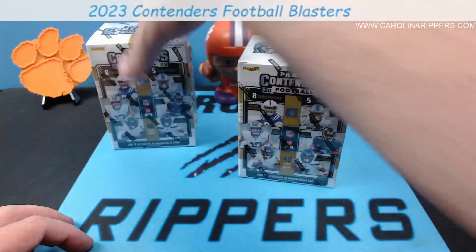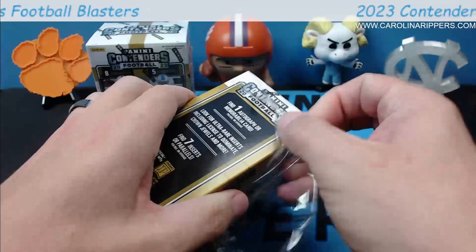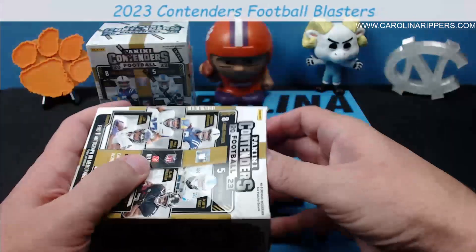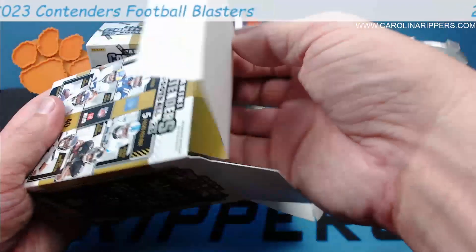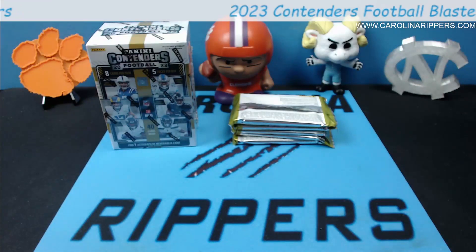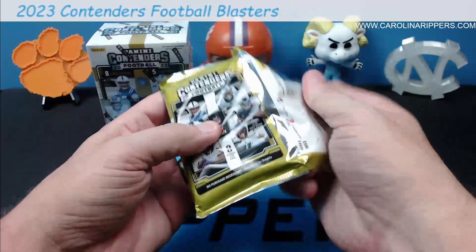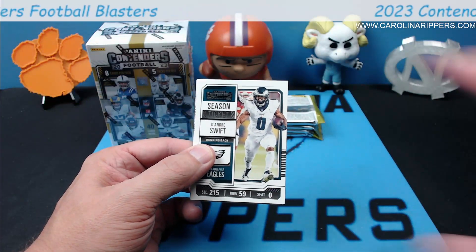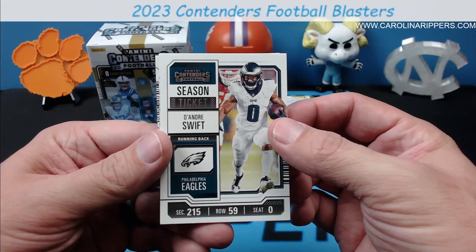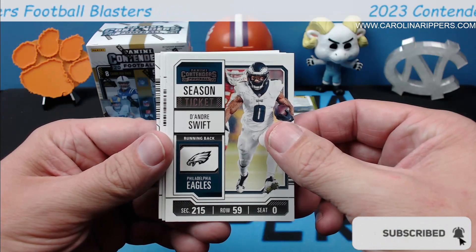We're going to rip two of them. I don't want to go any further than two right now until I know better. The one I did see ripped had some nice base rookies and they did get some numbered stuff — I think they got an auto in one too, so I don't know how frequent the autos will be. Mega boxes are advertised as one auto and two mems, so megas are really where the goodies are on the retail side. As for the design, it looks very Contenders but the blockiness down here gives it a little Playbook feel — they didn't do Playbook this year, so it looks like they kind of combined them.